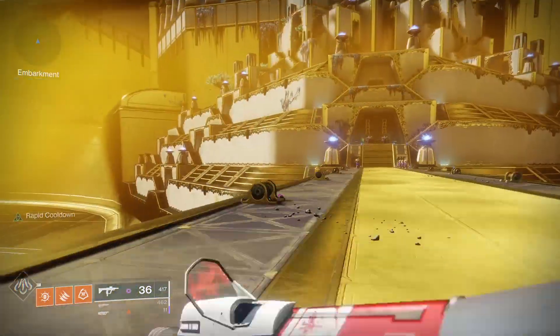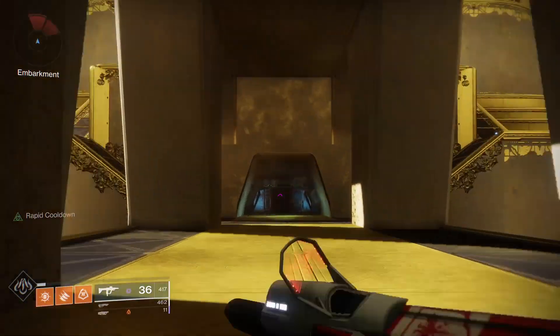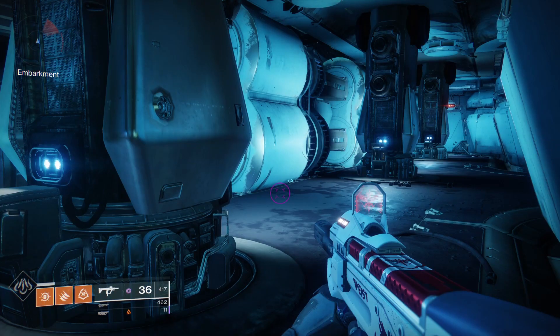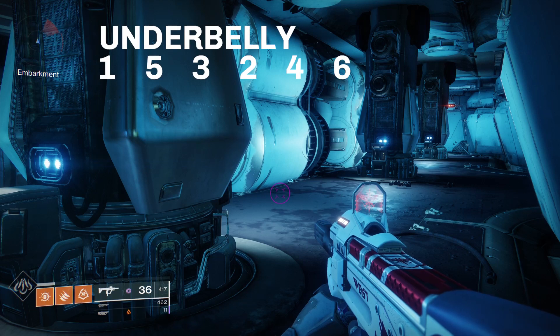Anyway, on the Embarkment we drop down and head towards a small room. This room has three columns in it with switches on each of their sides. These switches are commonly referred to by numbers 1 through 6, starting from the left. To unlock the Underbelly we have to hit the switches in the right order: 1, 5, 3, 2, 4, 6.